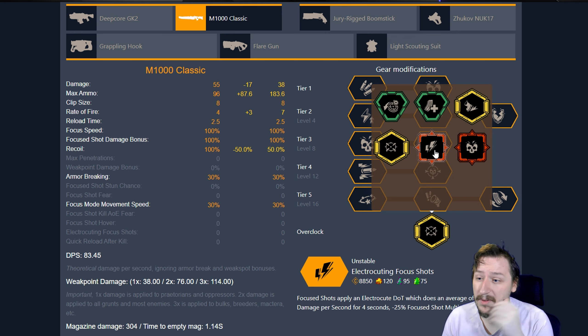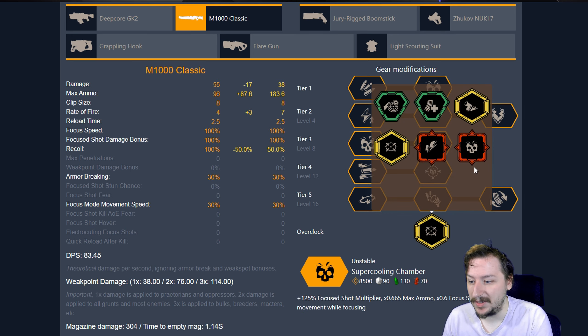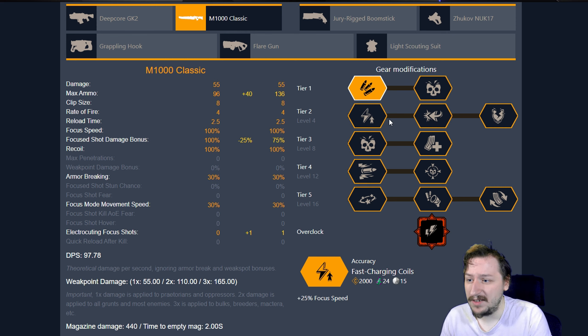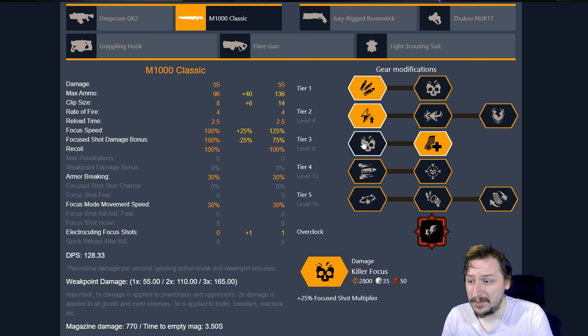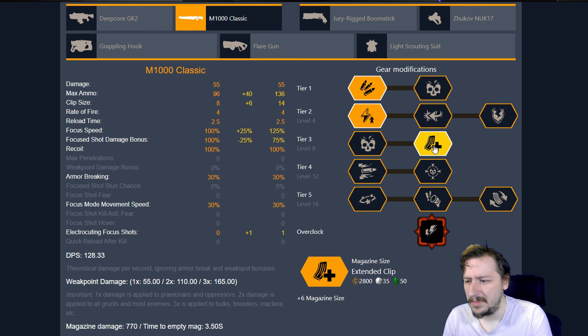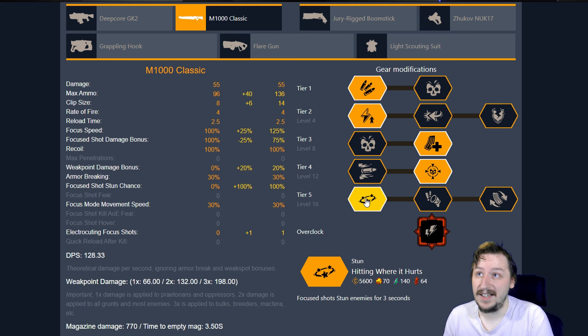Up next we have Electrocuting Focus Shots. This is probably the overclock I use the least for the M1000 Classic, because I find it to be the least useful. Usually I want to use this as either a spam fire weapon with something like Minimal Clips or Hipster, or do high damage with something like Hoverclock, Active Stability System, or Super Cooling Chamber. This overclock turns your weapon more into a supportive weapon where you can electrocute enemies on focus shots. I usually go with expanded ammo bags, faster charging speed in Tier 2, and extended clips in Tier 3. In Tier 4, hollow point bullets, although super blow through rounds work really well too. Then I usually go with stun so I can stun an enemy and electrocute them over time.